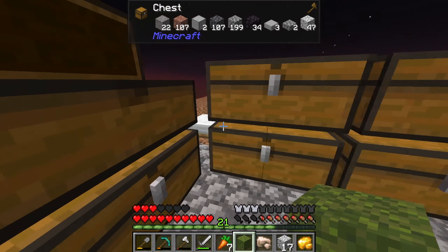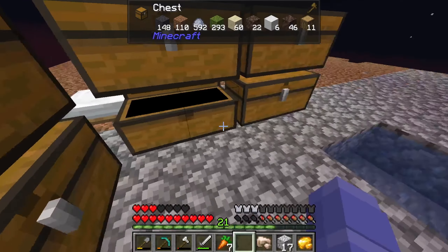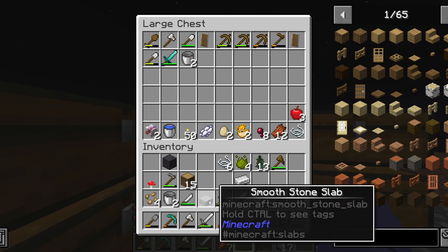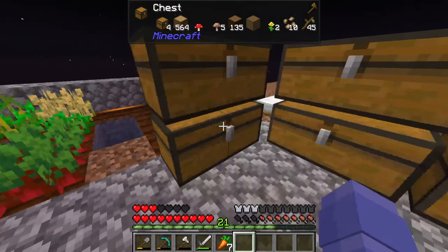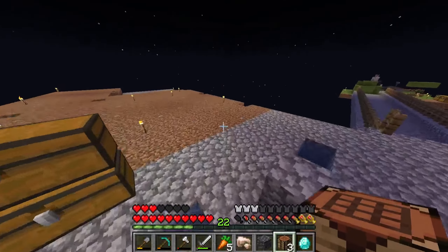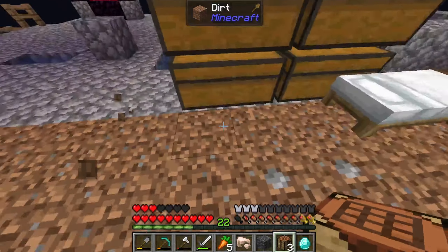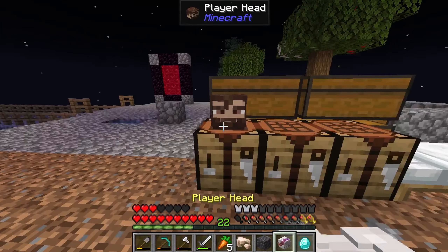We have 36, no 48 pieces of obsidian — that's ridiculous, we're gonna have a whole stack! We could make ourselves an obsidian bunker. We don't really know what our plan is for that island, so we'll just keep it as the one block island — mystery island, because we'll need to keep accessing the one block.